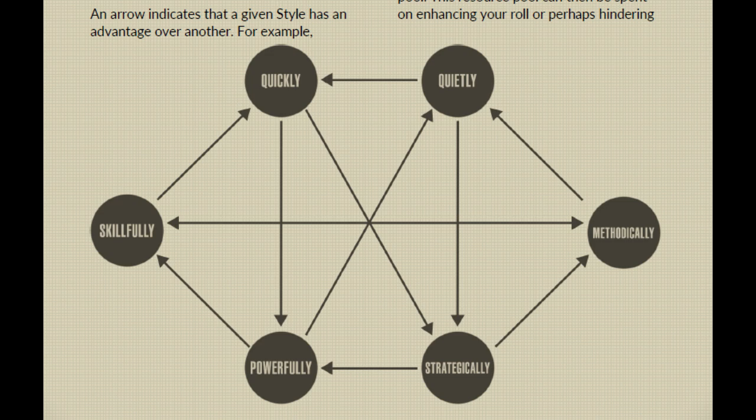When it comes to criticals: if 2 or more dice roll as a 1 and there are enough successes to pass the difficulty, then a critical success has been achieved. Either the actor doing the rolling or the Game Master may add additional positive effects and flavor to their success. If 2 or more dice roll as a 12 but there are still enough successes to pass the difficulty, then a messy critical has been achieved. Either the actor or the Game Master may apply additional negative effects and flavor to their success.